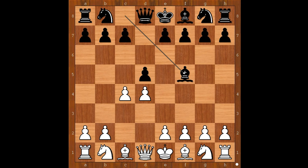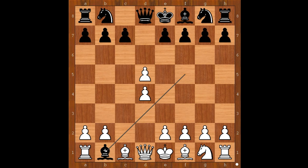In this game, Lacina played c takes on d5. Black to move — what is the best move for black in this position? Miladinovic played bishop takes knight on b1.